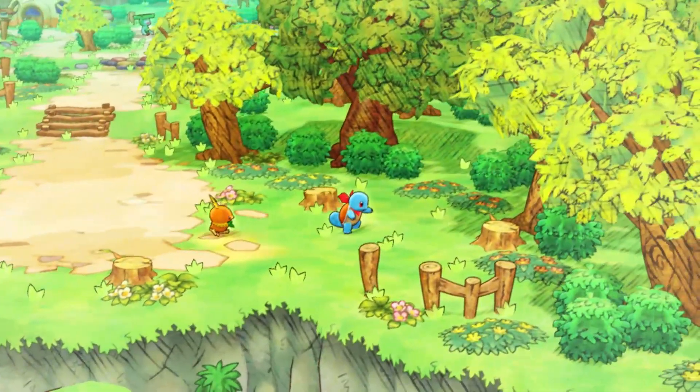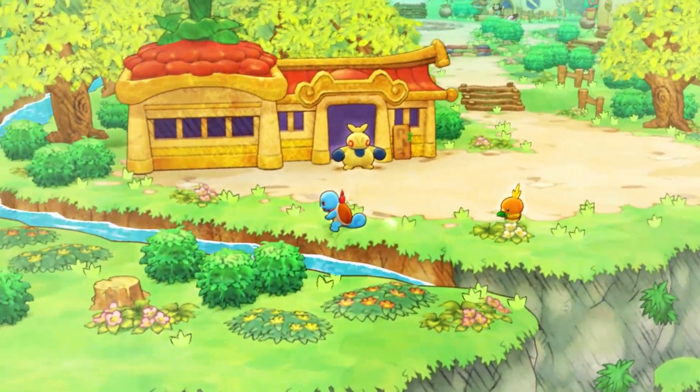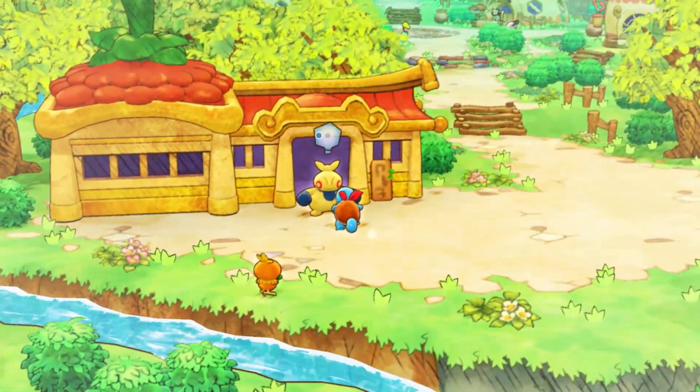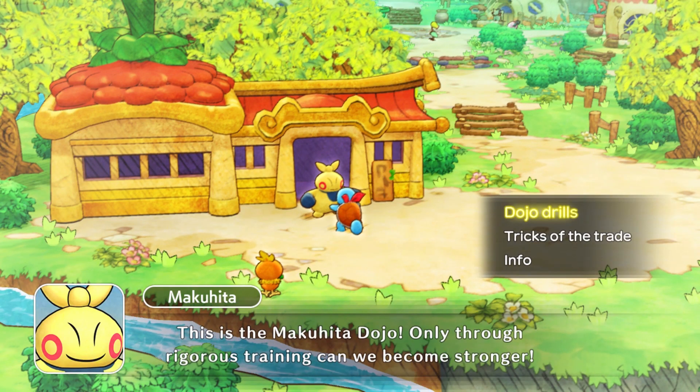Down here near the dojo, just a random little empty area. There's a waterfall there, and of course the Makahita Dojo itself. This is the Makahita Dojo.